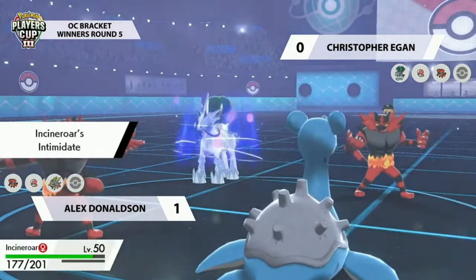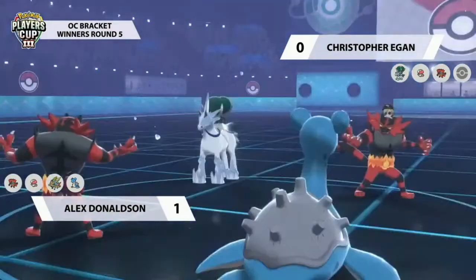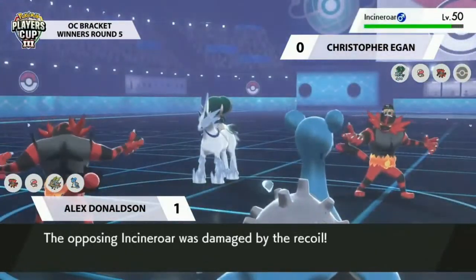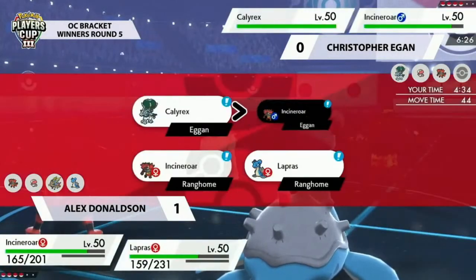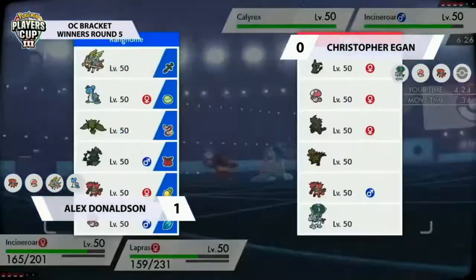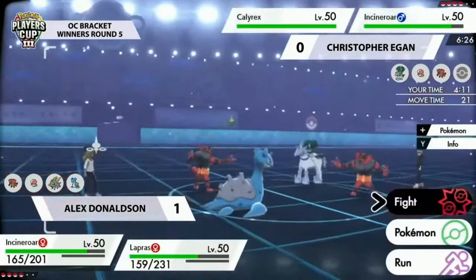Amoonguss is so difficult to deal with because you can keep switching it out and Regenerator just keeps healing it back up. Once you get screens up with Lapras you're in a really good spot. Alex has played conservatively — hasn't really gotten damage across the board yet — but he's still in a solid position because he's weathered the storm from Christopher's end, wasted Christopher's Dynamax, and hasn't taken that much damage. You don't really need to deal too much damage if you're just pivoting to waste the opposing max.